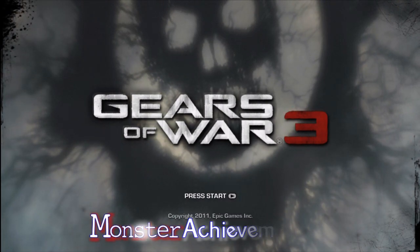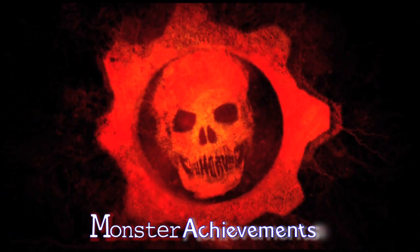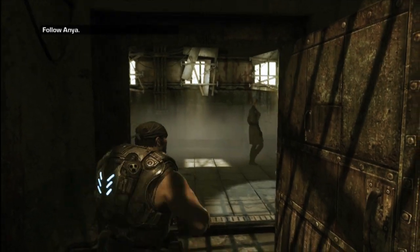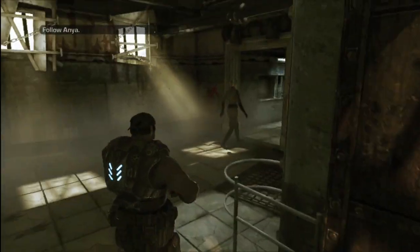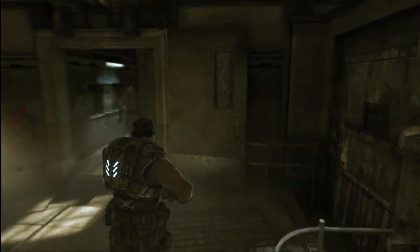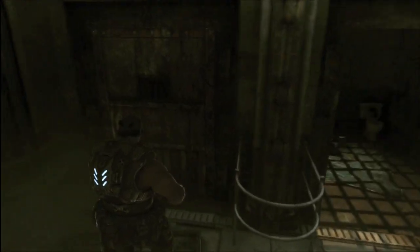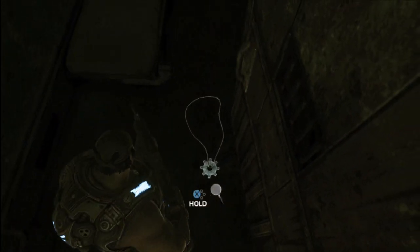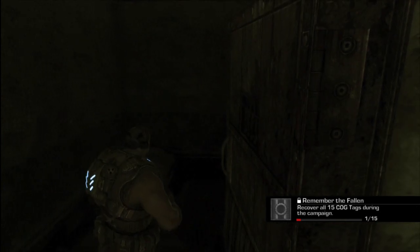Hey, what's up guys, and welcome to Gears of War 3. This is my Remember the Fallen Achievement Guide, for collecting all the COG tags through the Gears of War 3 campaign. The very first COG tag is right at the very start of the game. You see the COG tag logo on the wall there. Exit your cell, turn right, kick open the door on the other cell, and there's COG tag number 1. There are 15 of these, so we better get cracking.